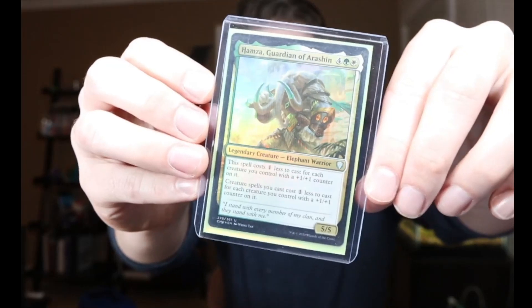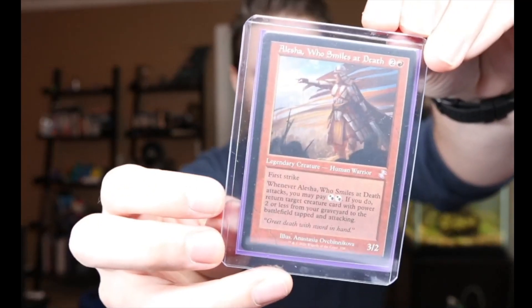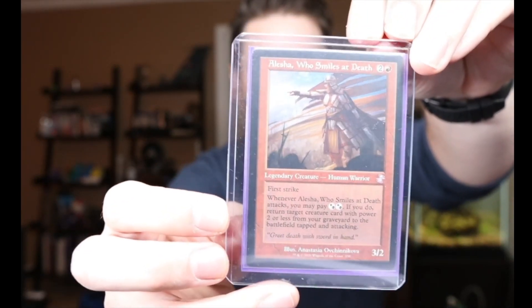Welcome to the Actuary Magic channel, I'm Steve the Actuary. Today we're doing something a little different. I wanted to share that I hyper-focus on particular commanders due to my ADD. Two of them are Hamza, a 5/5 that reduces the casting costs of creatures you control, and Alesha Who Smiles at Death, who puts creatures from your graveyard back onto the battlefield tapped and attacking.